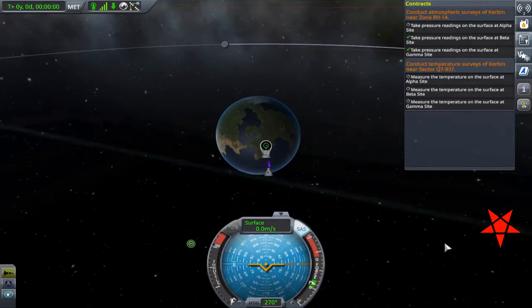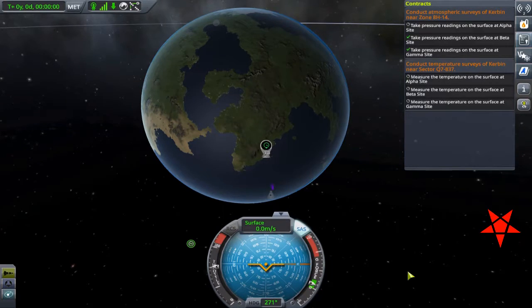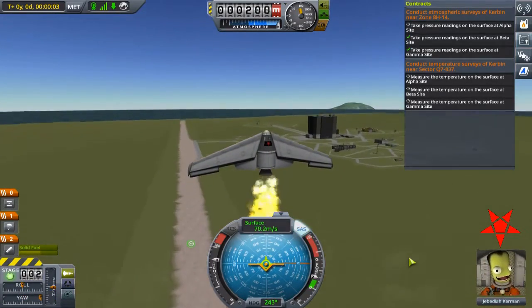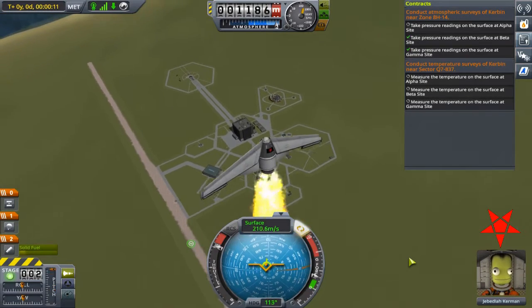We move on to the site alpha component of the zone 8H-14 contract. Get ready for the pain. You ever see A Simple Plan with Billy Bob Thornton and Bill Paxton? That's me trying to attack the alpha component of this contract. Just aim for the green dot, I thought. You'll be fine. Then I started missing the mark.